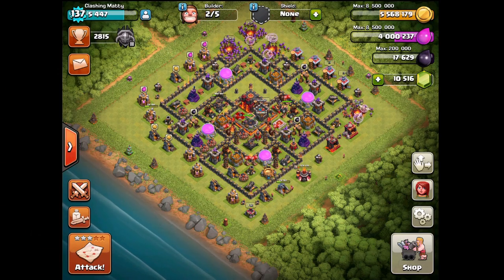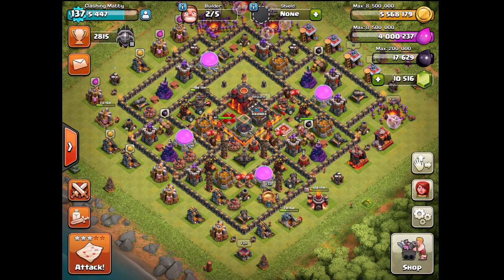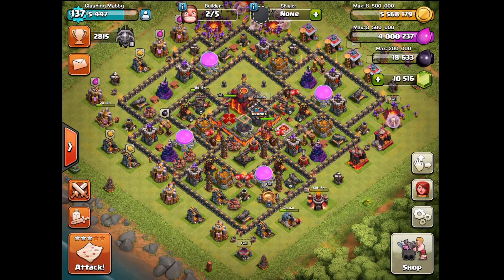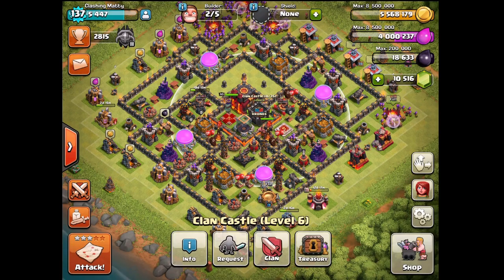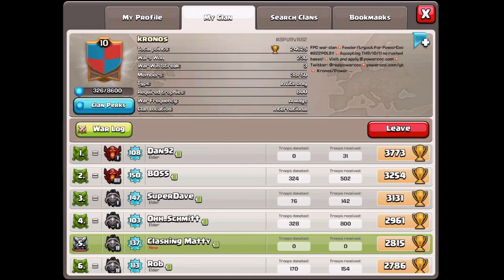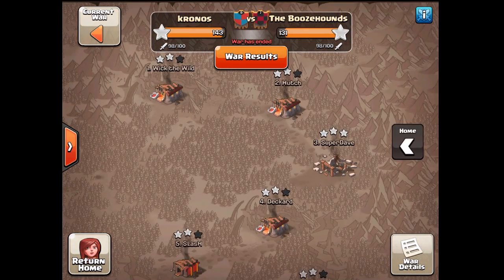What is up YouTube, it's Matty and I've got a treat for you guys. It's an attack strategy for clan wars — you can use it in matchmaking or trophy pushing, but I would probably stick to clan wars. It's a three-star strategy for Town Hall 9: the mass valk attack. If you aren't aware of it, you're in for something; if you have seen it before, maybe you'll pick up a tip or two.